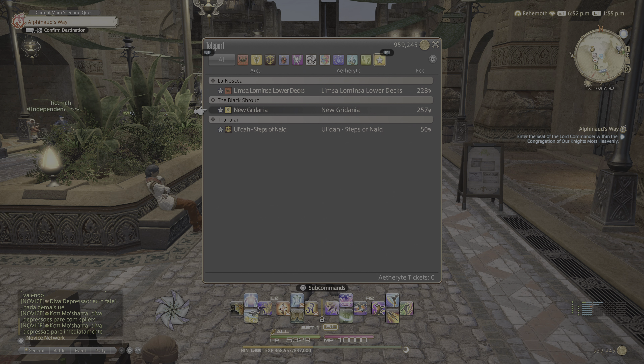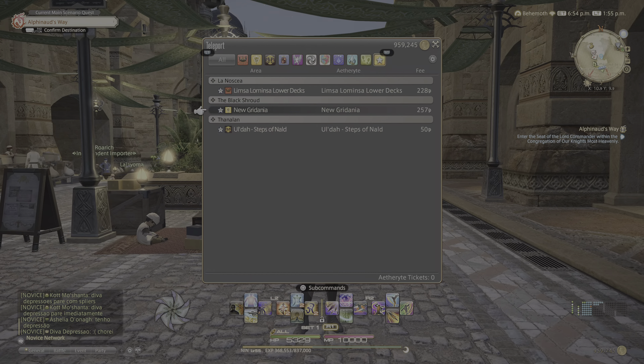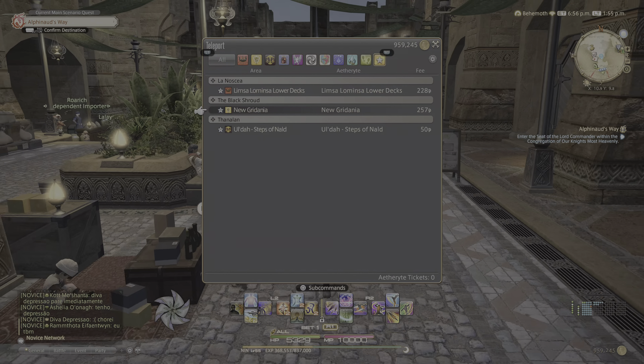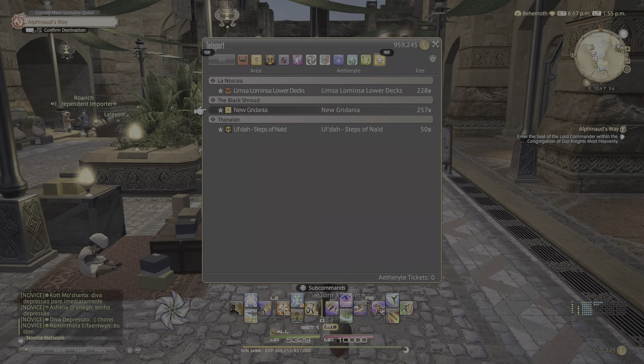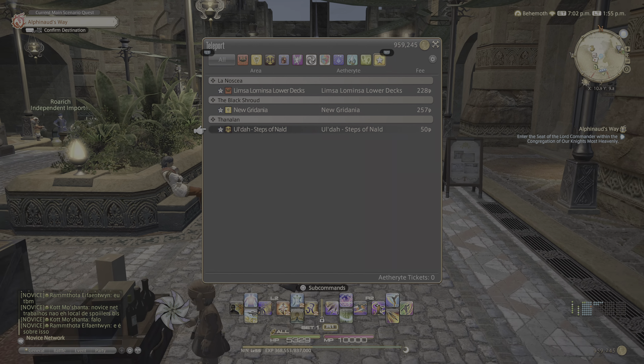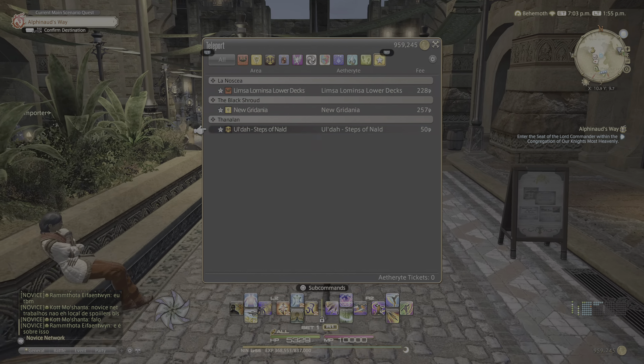This is a video tutorial on how to get to Gold Saucer in Final Fantasy 14 Online. First, you have to finish the quest to unlock Gold Saucer. Once you've unlocked it, you can always go back to Gold Saucer anytime from the three main cities: Limsa Lominsa, New Gridania, and Ul'dah. You can't teleport there directly — you have to take an airship.